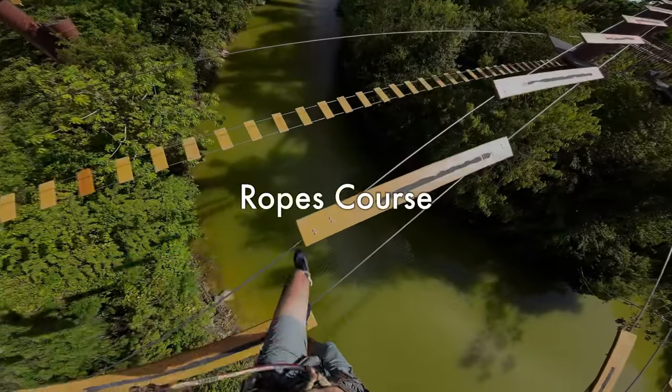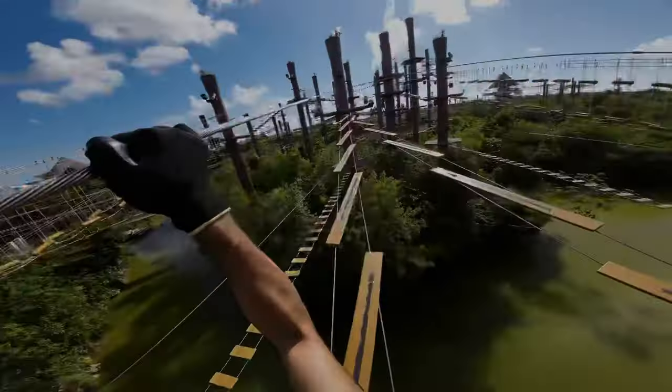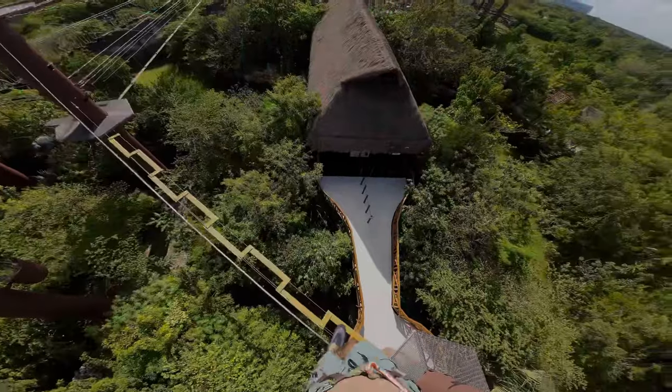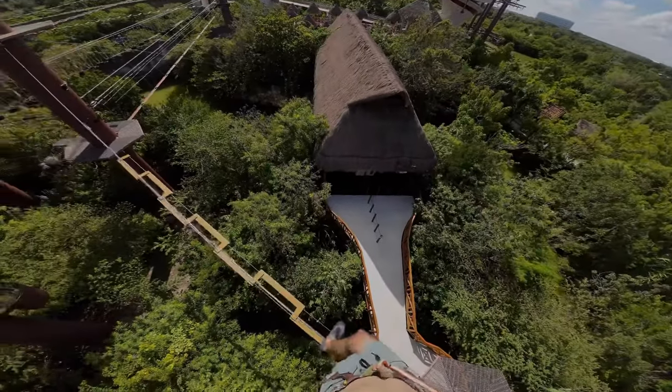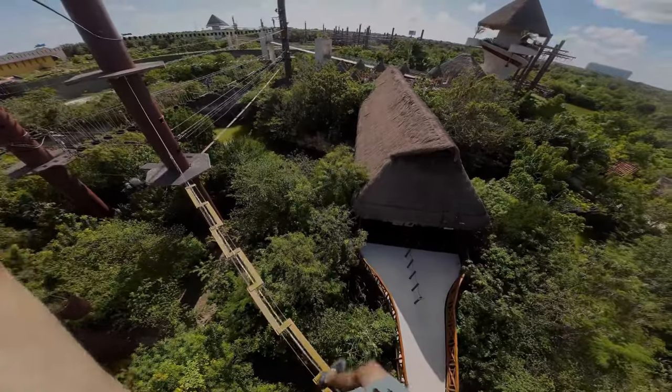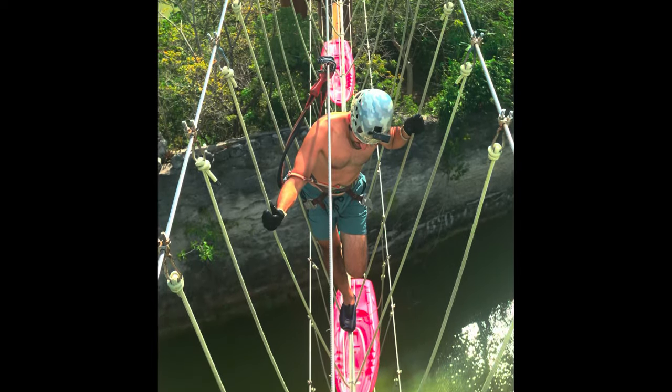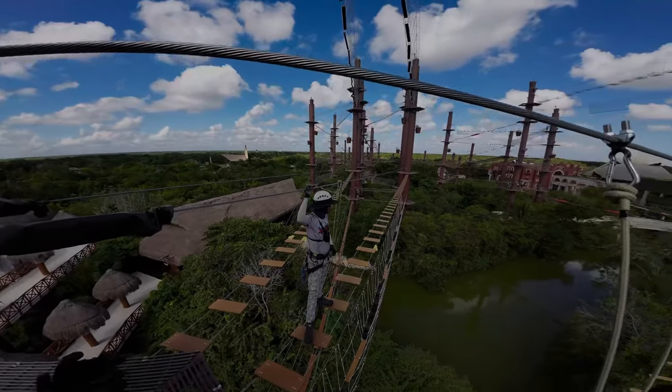The first activity was the ropes course. This is a series of mid-air obstacles that you complete from tower to tower. There are four levels, each of which increase in height and difficulty. They recommend starting at one of the two lower levels and then moving up to a higher one later on if you want. I think it's good advice.